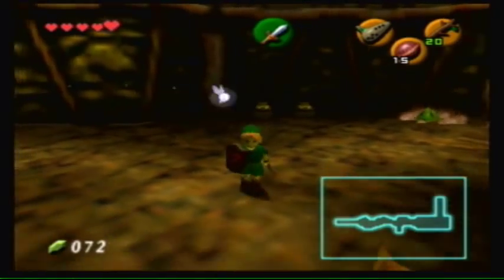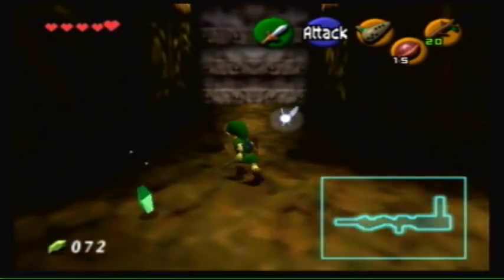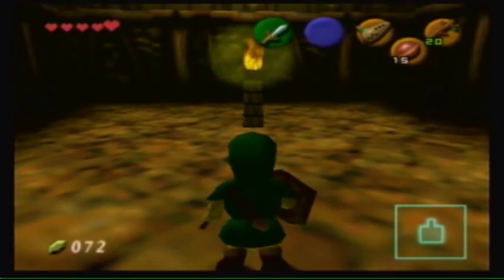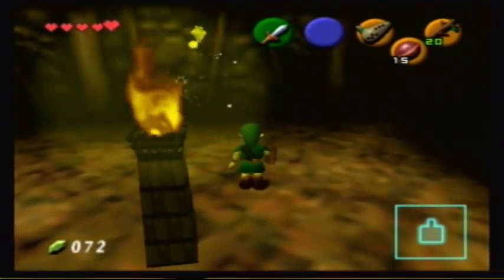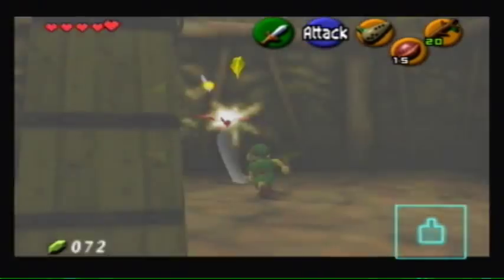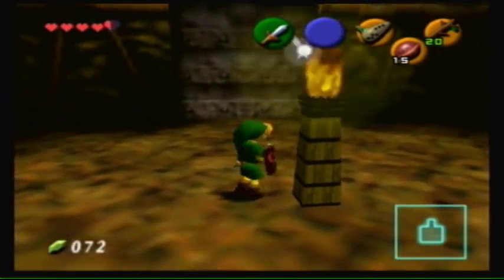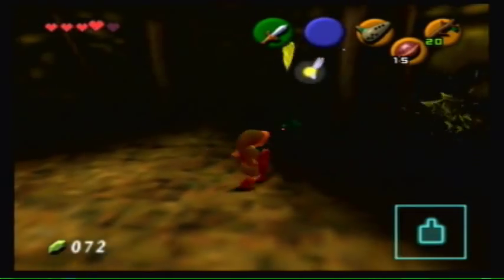You want to kill that guy right there, right close to that wall, so that you can actually enter here. Because I think — is this the room I'm thinking of? It might be. Yes, it is, because there's a gold Skulltula jewel in here, just right over here.